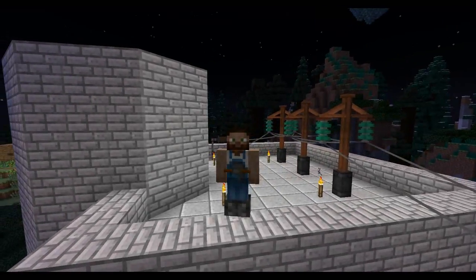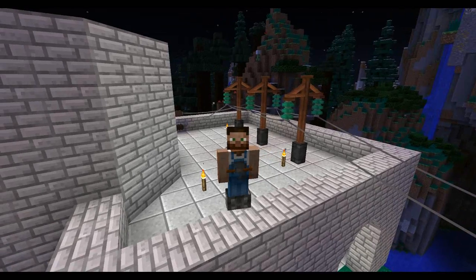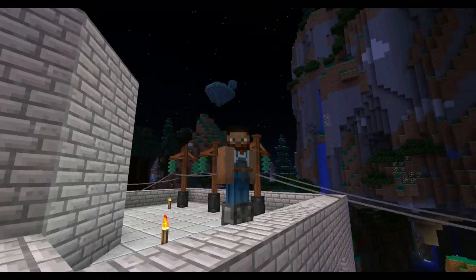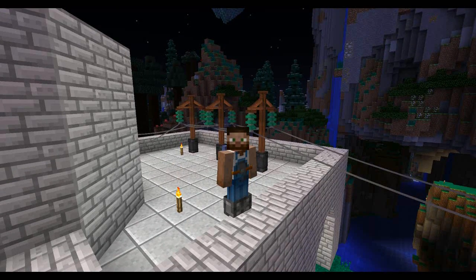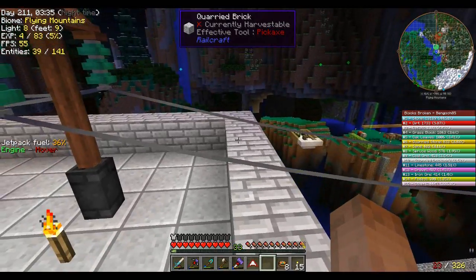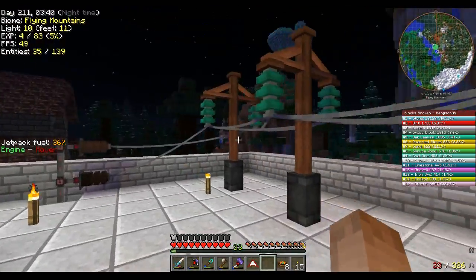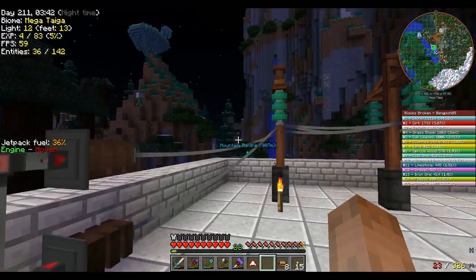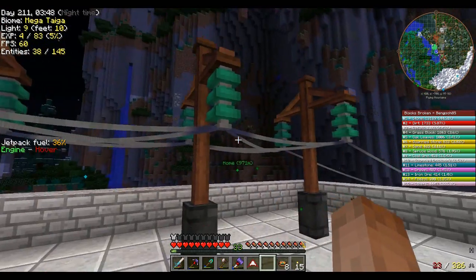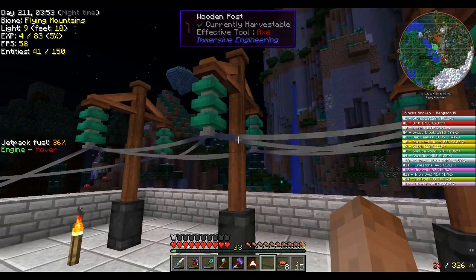Hello everybody, this is Bench85. Welcome back to another episode of Surviving Minecraft. I'm up here on top of our little power generation building — I finally built it up. It's not bad. I love the fact that I can walk through these lines without getting zapped. I decided to make a little substation relay system here with all the wiring and stuff. It was the best way I could do it with what Immersive Engineering allows.